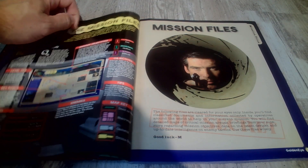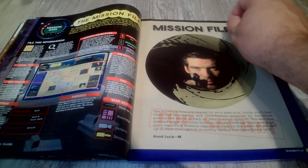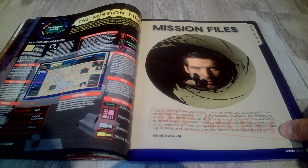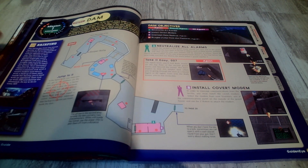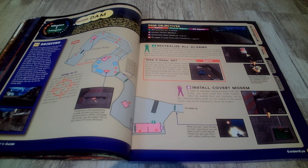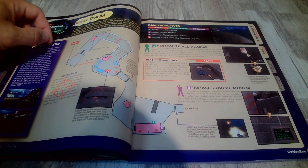Here is the mission files. This one's not gonna be as good because my arm is blocking it. Here's the first mission, the Dam - just shows you what you need to do. I'm gonna set this to auto focus. The briefing.